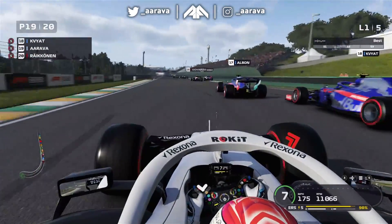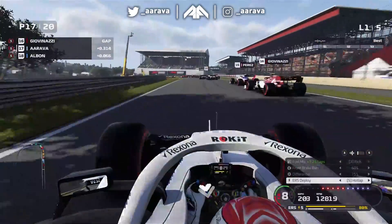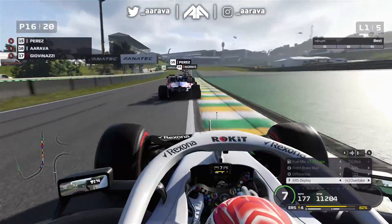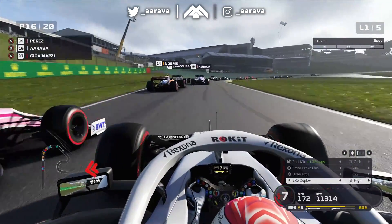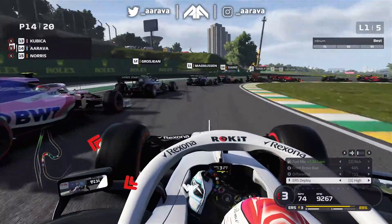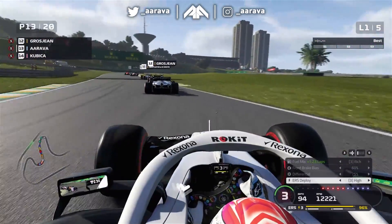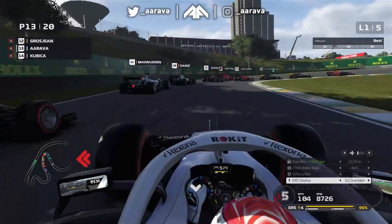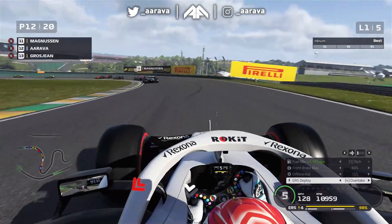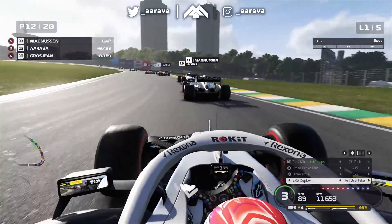Both runs were set with the exact same setup — 1-1 wings at the Italian Grand Prix — so that is the raw speed difference in a straight line. It's fascinating to see how the maxed out car behaves because you rarely get to experience it in career mode. I likely won't have a fully maxed car in my actual career mode series until the very end of the game cycle, so it's always a treat to see this kind of gameplay so early on.